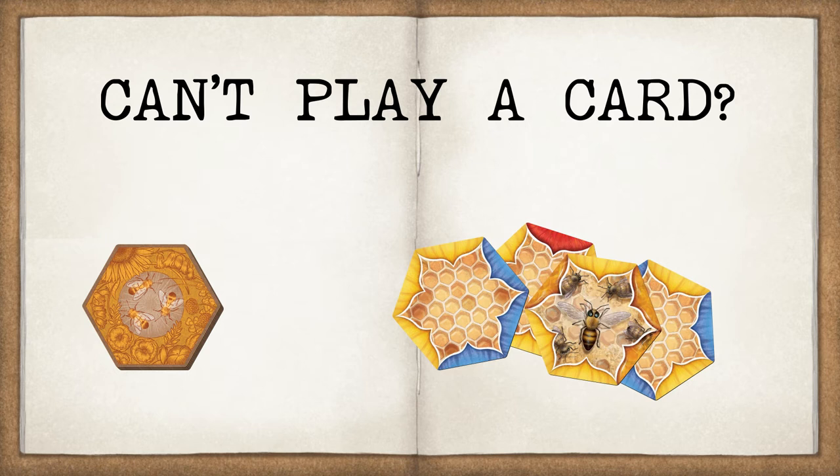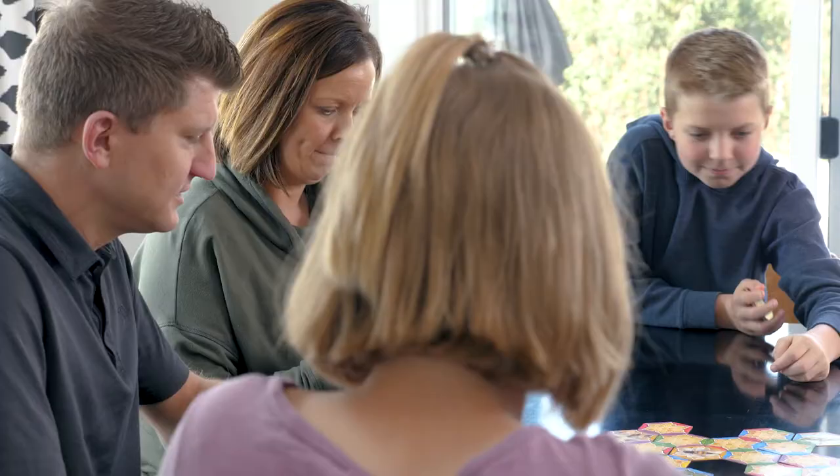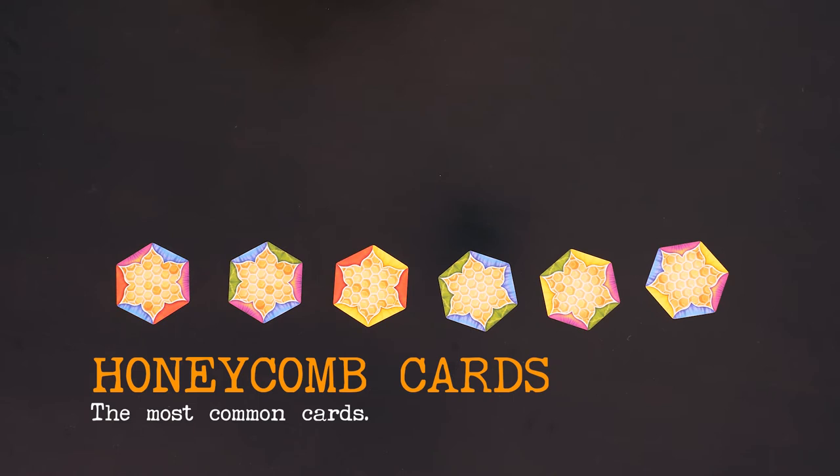Now let's take a quick second to get familiar with the different types of cards, so you know what you're dealing with. First, we've got a regular honeycomb card. They have many colors on their six sides.